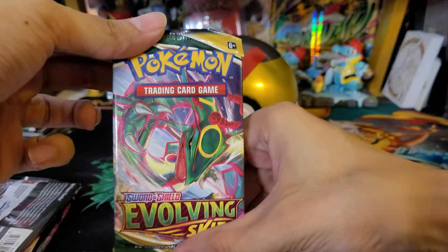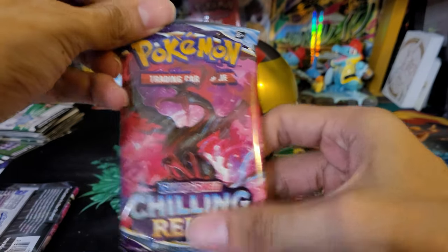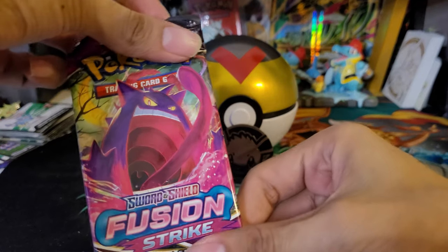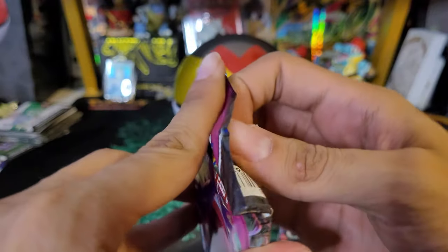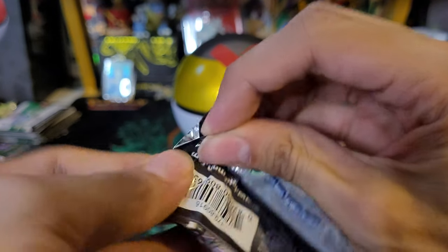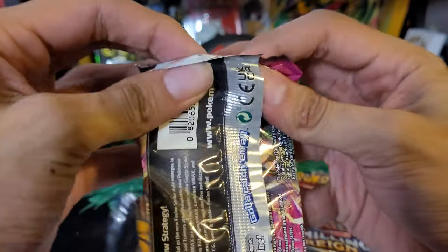First pack is Evolving Skies. Not bad. Second pack in here is Chilling Reign. And a Fusion Strike. We'll go in that order — Fusion Strike, Chilling Reign, and Evolving Skies. Looks like we have a chance to get an alternate art in each pack. That's pretty good.